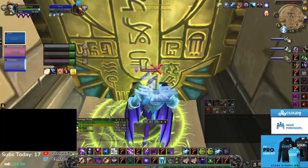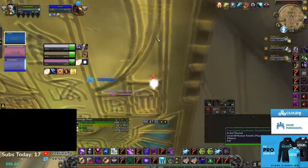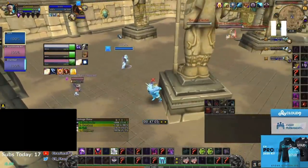We're up against Warrior, Ret, and Priest — probably one of the easier melee cleave comps to kite. It doesn't have a Windwalker. Warriors are pretty kite-able, Ret Paladins are extremely kite-able. So if you play well against this, especially with a Paladin, having Freedom is actually huge.